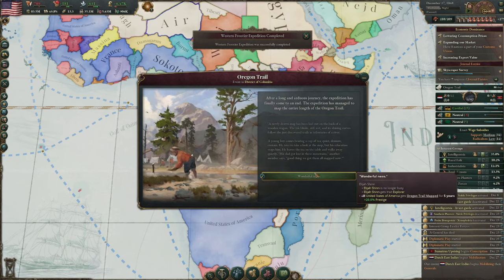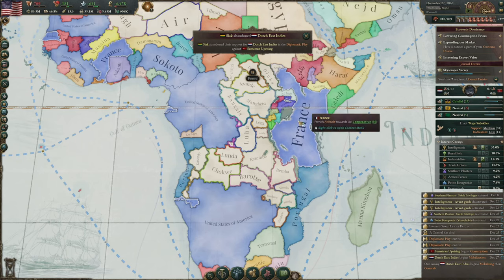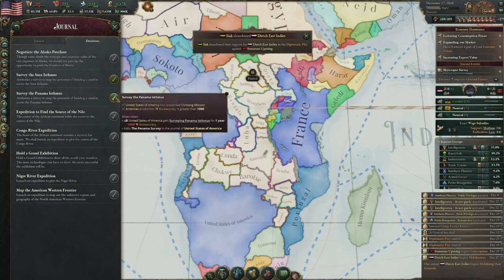We got the Oregon Trail, which just gives us 20% prestige. Was it worth it? Probably not, honestly. We could look for the Panama Canal — I think that's probably better.